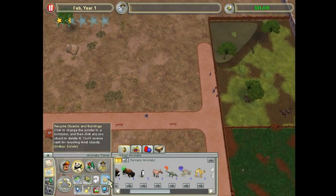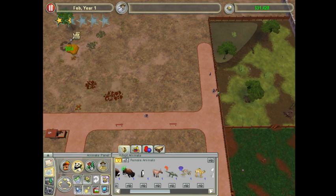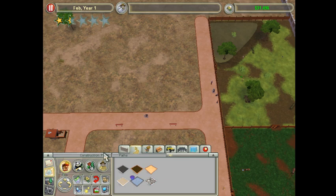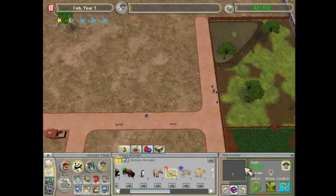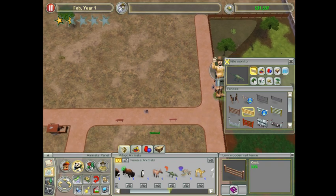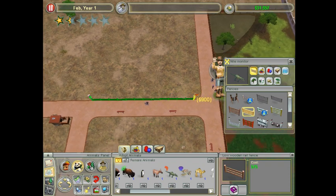But what I could do is clear this area. I think I'll make a small exhibit for it here. Let's extend this path out just to the end here. This doesn't have to be too big. We could go with the small fence - I think I'm only going to make it about this size.